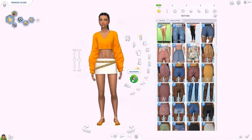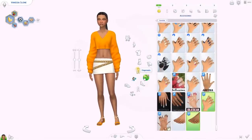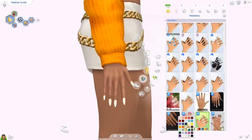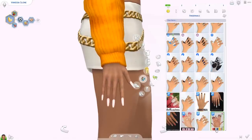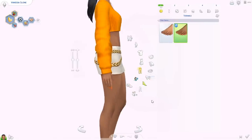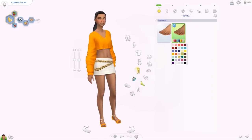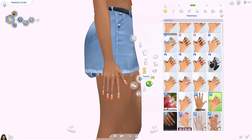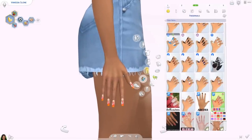We also have new nails from Joey Mean. There are new fingernails — I had some of these before and now there's a glossy version in the same colors, plus a slightly different shape with the same color palette. I also got the toenails because I didn't have any CC toenails, and they have a huge color palette as well. Then we have the Fringe nails, which are crazy — there are a lot of really cool patterns in here.